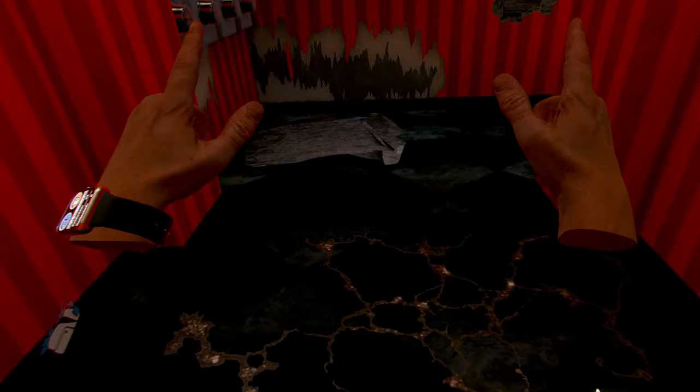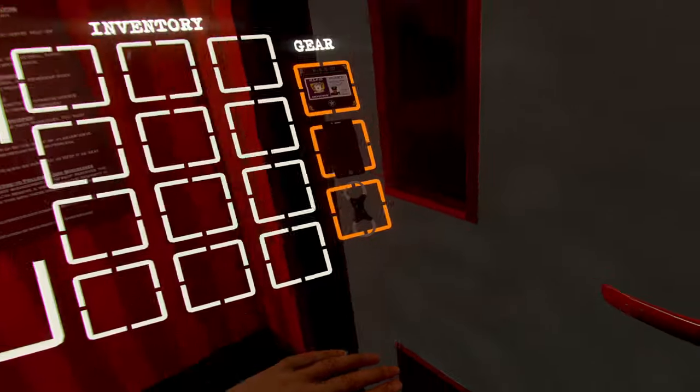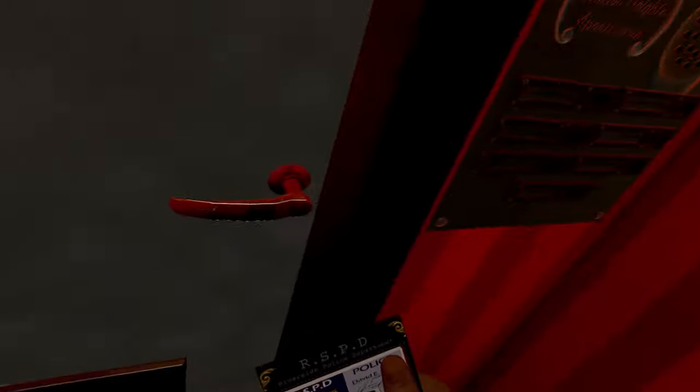Okay, so we arrive at the building where the murder took place. Armed with our forensics kit, we are ready to start our investigation and we will go. Let's carefully try to press the backpack button because we don't want to accidentally recalibrate our height. But first we need to get inside. We take out our badge and begin ringing doorbells trying to gain entry.